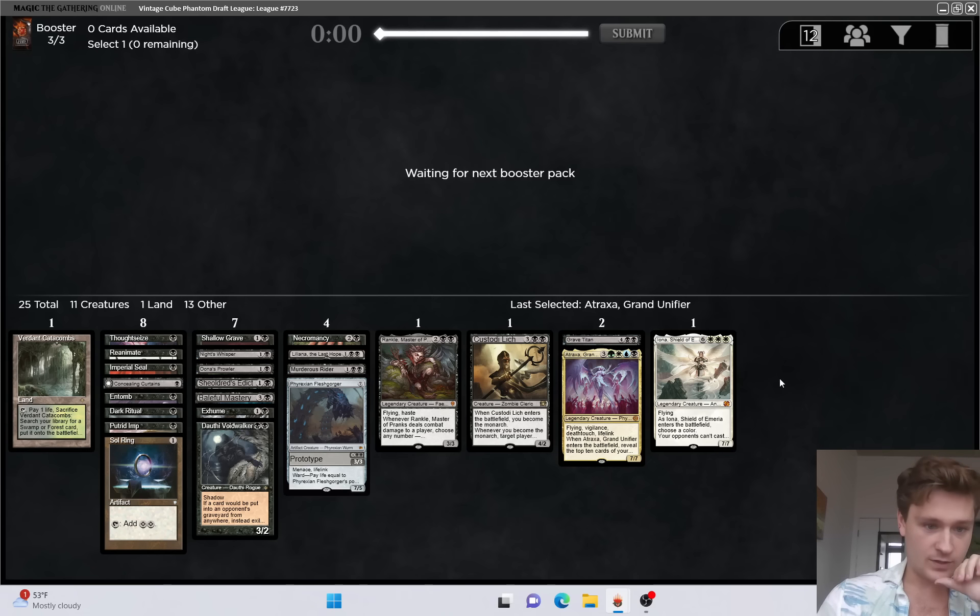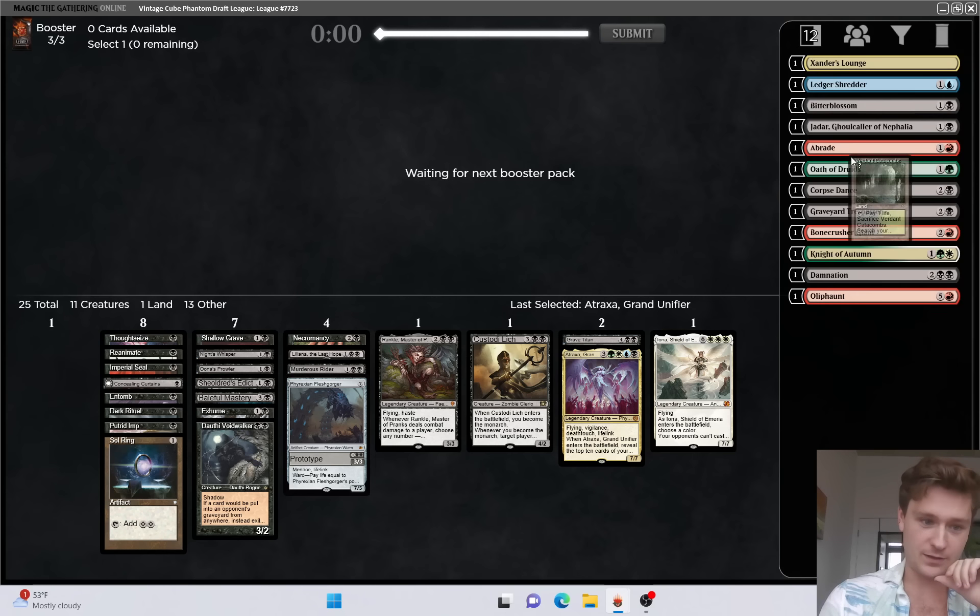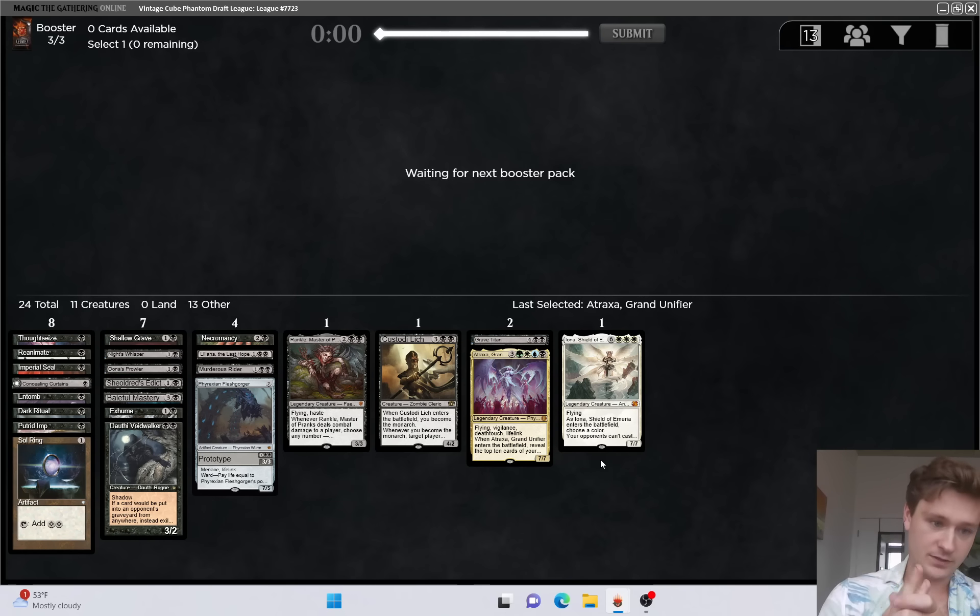I think we're playing 16 lands, so we could just play it like this with 15 basics. Do we even play Verdant Catacombs? It has no value that I can see, other than deck thinning and paying one life. That's probably not worth it, especially because we actually pay a lot of life - Thoughtseize, Reanimate, Imperial Seal, Knight's Whisper all pay life. Very straightforward mana base here - just 16 Swamps.